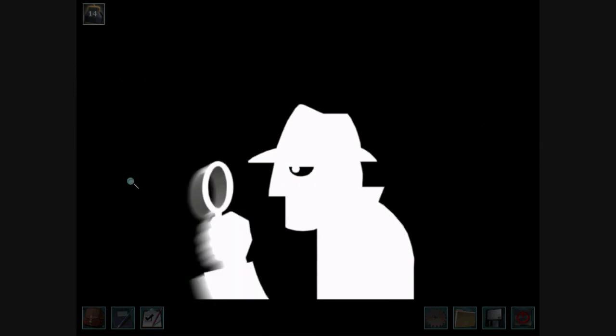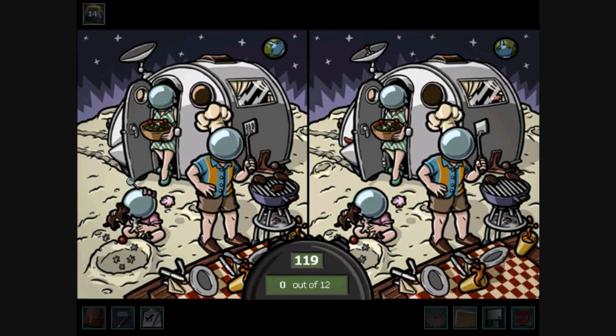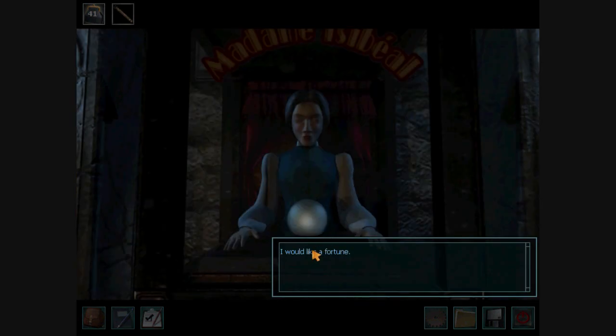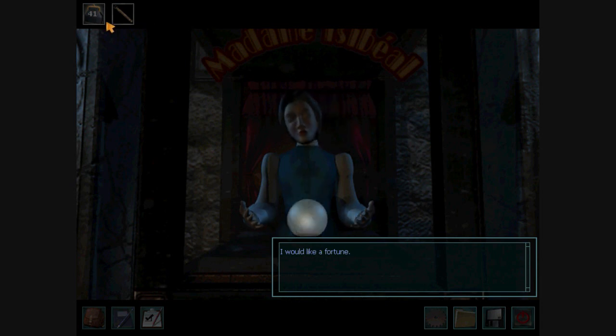You get the Eagle Eye award if you win every single level of Difference Detective. The tokens come in handy so you can buy a bunch of fortunes. You get the Fortune Seeker award if you ask for 15 or more fortunes — that would be over 45 tokens.